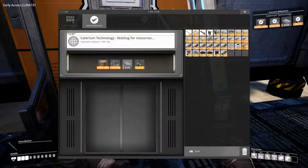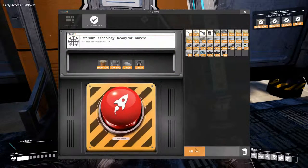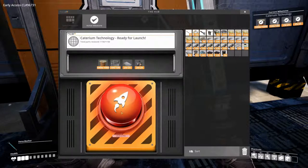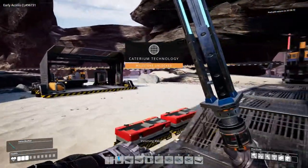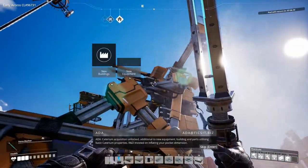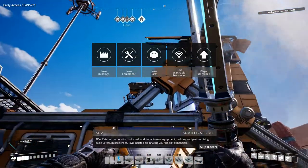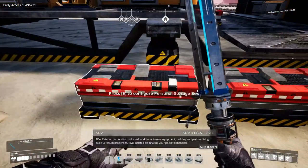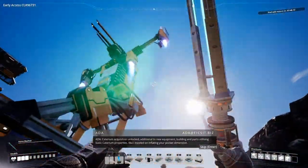Let's stick in the reinforced iron plates and launch this baby. There we go — Caterium acquisition unlocked. Additional to new equipment, building and parts utilizing basic Caterium properties. R&D insisted on inflating your pocket dimension.